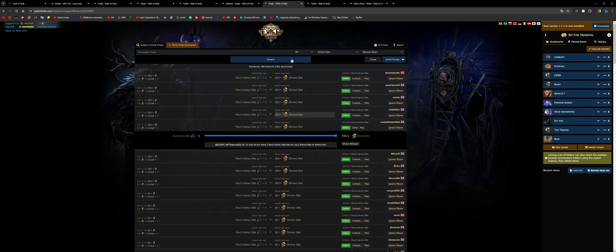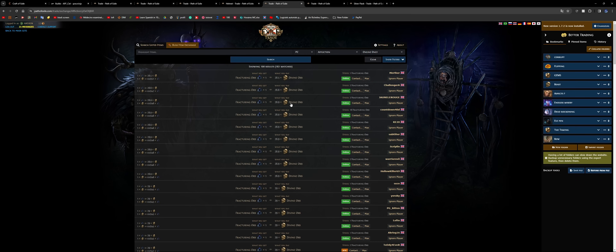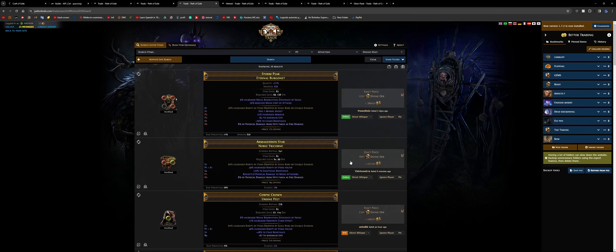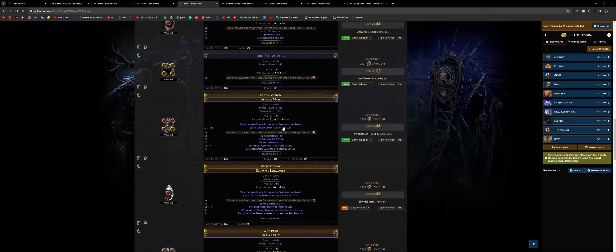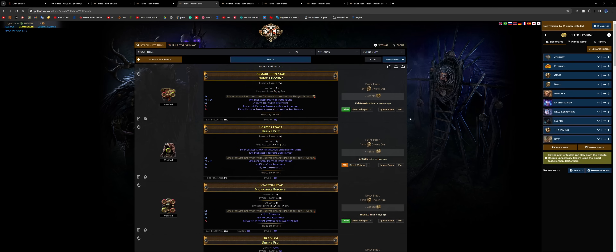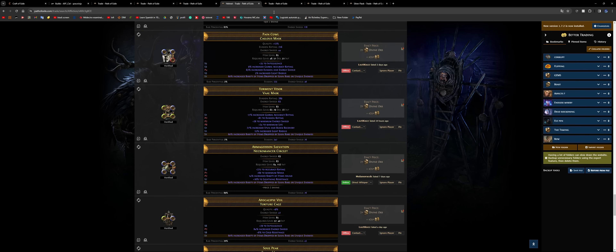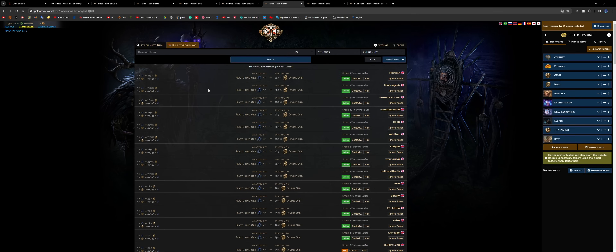A fracturing orb costs about 30 divines, and it's a one-in-four chance to get the fractured mod you want, so that's 120 divines expected cost. The fractured base itself sells for at least 200 divines — so mathematically you are making an 80 divine profit by fracturing those items on average. You'd buy one of those unfractured bases and some fracturing orbs, then attempt the fracture.